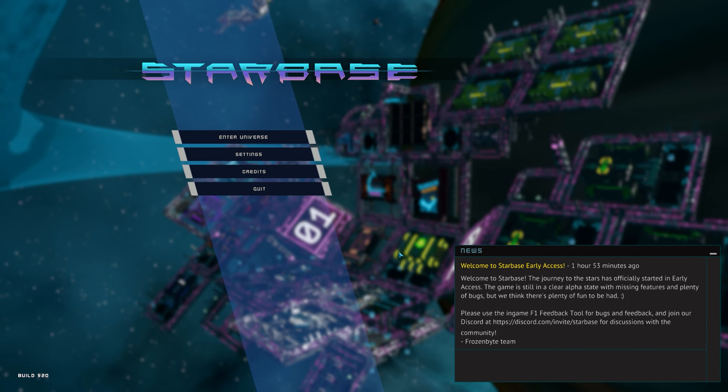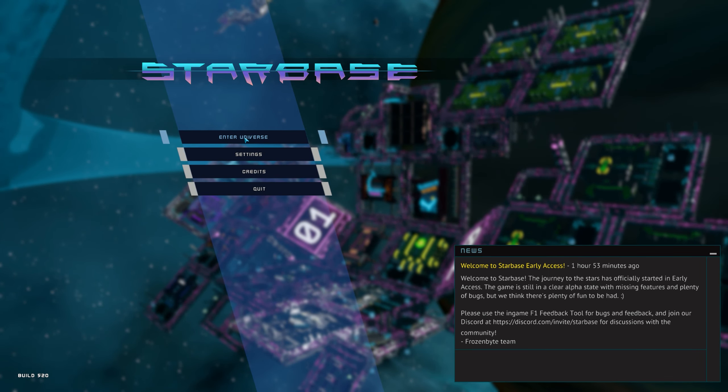There's a bit of flickering with the graphics at the minute. I hope that's just because of the splash screen and not something to do with how it's going to render in the game. We may need to go back into settings and adjust it. Let's enter the universe and see what Starbase is about.